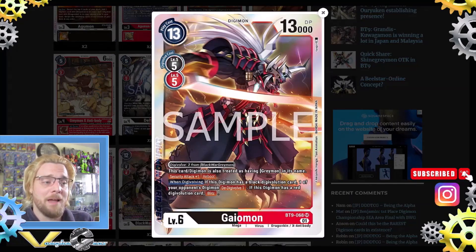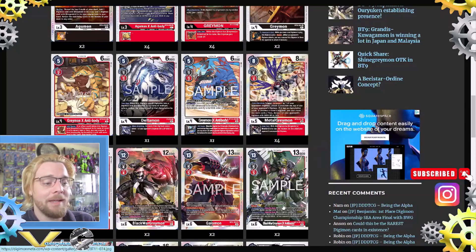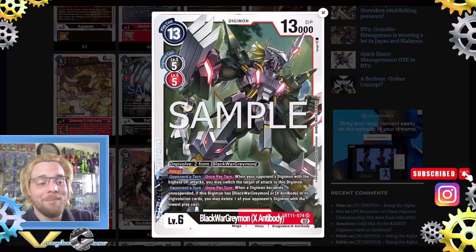Two Black War Greymon X Antibody: digivolve two from Black War Greymon. Reboot; opponent's turn, once per turn, when your opponent's Digimon with the highest DP attacks, you may switch the target attack to this Digimon — essentially a strong blocker. Opponent's turn, once per turn, when a Digimon becomes unsuspended, if this Digimon has Black War Greymon or X Antibody in its digivolution, delete one of your opponent's Digimon with the lowest play cost — free deletion.